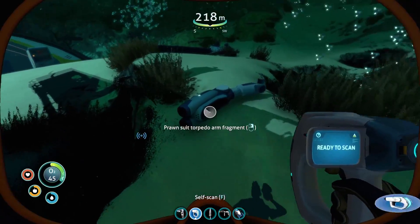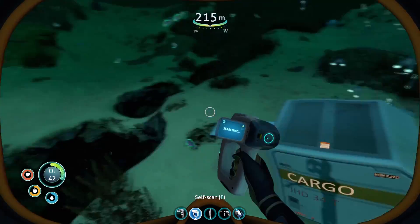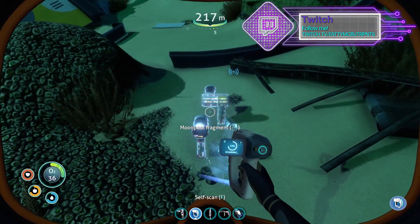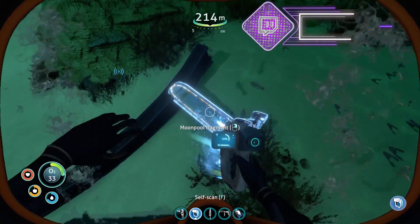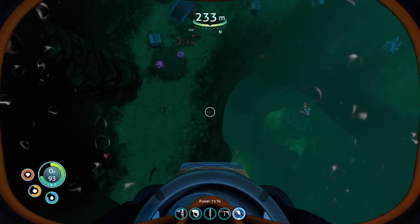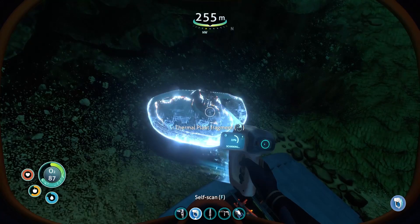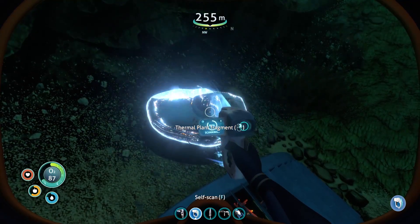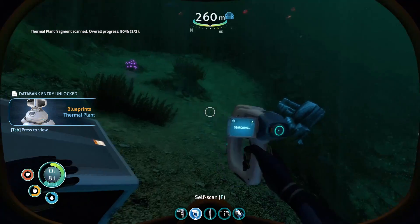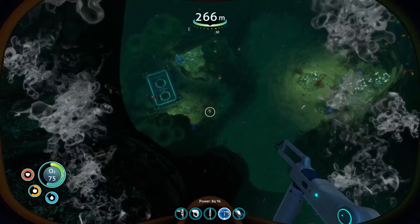Super special! More prawn suit — yeah baby, give me that! Oh, I just got some titanium. Crap. Well, I'm gonna look around, there's bound to be more stuff. More moon pool stuff. Okay, time to come down and check out what was glowing. There's something over here — a thermal plant fragment! Do I have any of that? Databank entry unlocked. I think that's all I got up here.